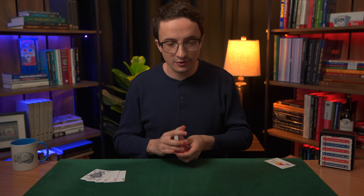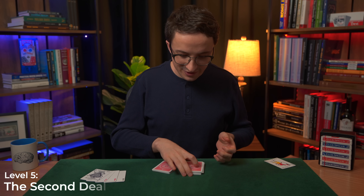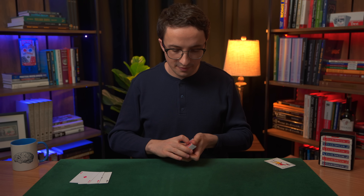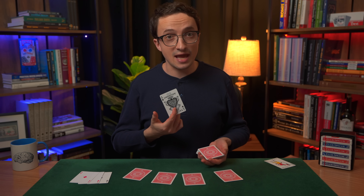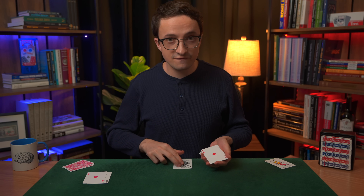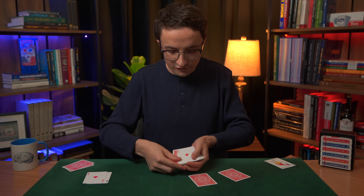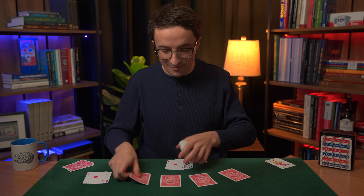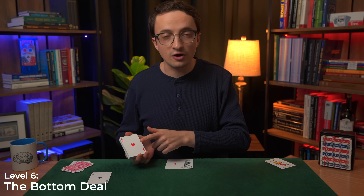So far we've been talking about how to control the cut and how to control various types of shuffles. But now we're going to turn our attention to a different category of techniques called Crooked Deals. Level 5 is the second deal. I will put the Ace of Spades on top of the deck and deal out a round of cards, yet somehow I've received the Ace of Spades. It's very easy to see what's happening if I leave an Ace face up on top of the deck — when I deal to the other players, I'm actually pulling cards from directly underneath the Ace. In other words, I'm dealing the second card from the top.